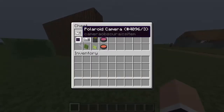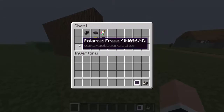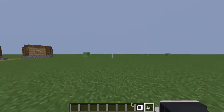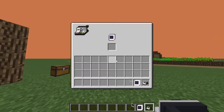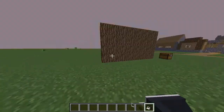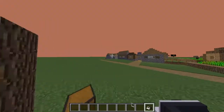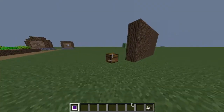So we have the Polaroid camera, which runs on Polaroid stacks and goes in the Polaroid frame. In order to be able to take pictures, you need to shift and click and put the Polaroid stacks in the camera. Then, in order to just take a picture, just like you would on an item in Minecraft, you just right click and the photo has been taken.